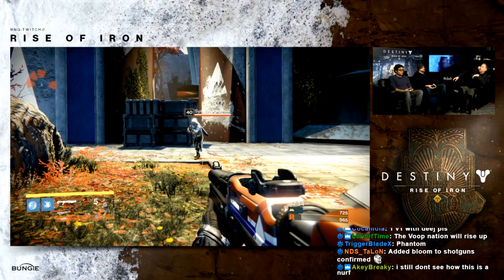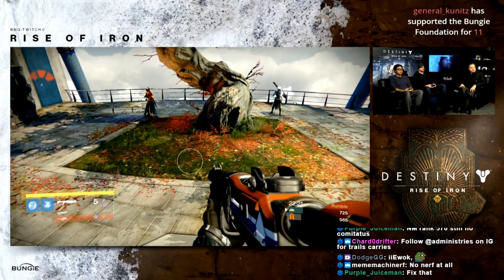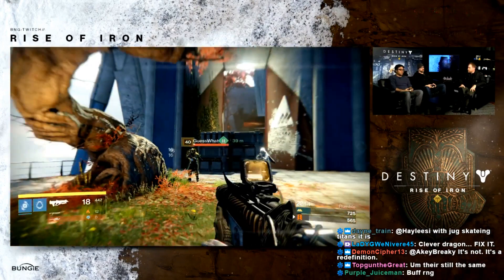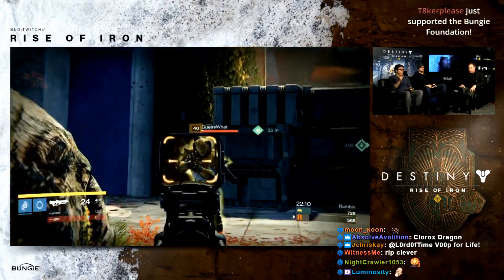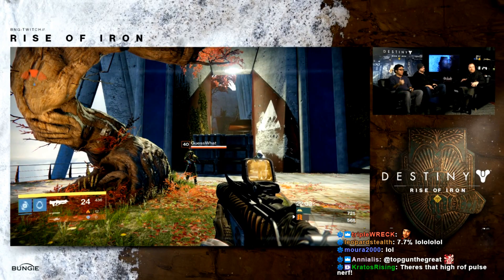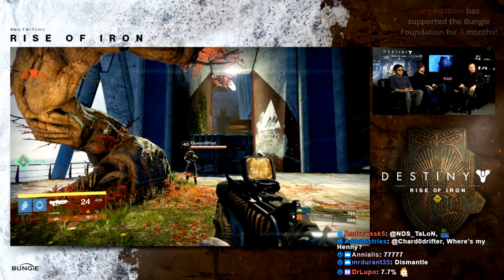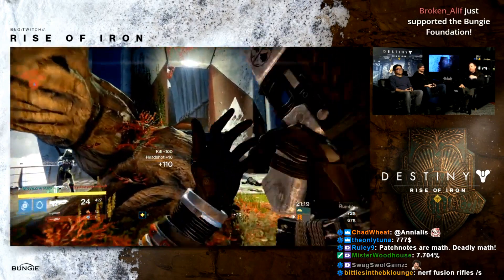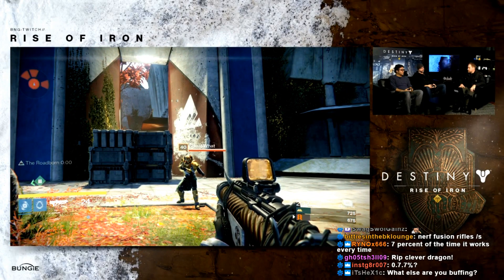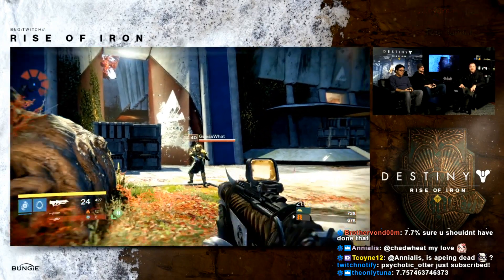Moving on to pulse rifles. The first change: they've reduced the rate of fire for the highest rate-of-fire pulse rifles by 7.7%, which equates to one additional frame before you can fire again. Examples of highest rate-of-fire pulse rifles include Clever Dragon and Grasp of Malok. By lowering the rate of fire, they've technically lowered the DPS — damage per second.